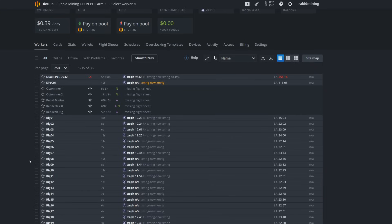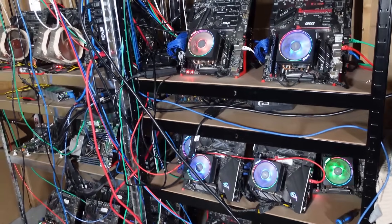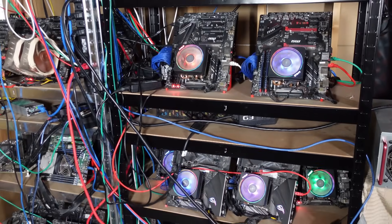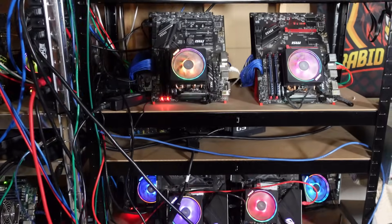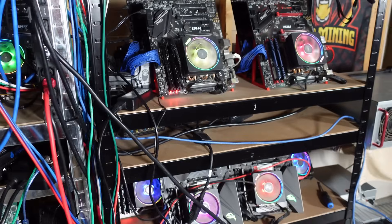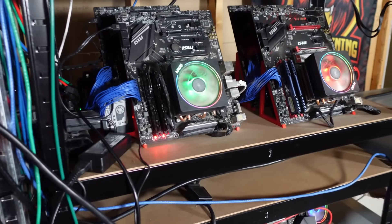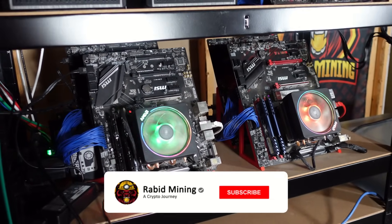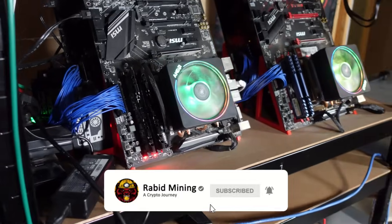Hopefully that helps you get all set up for mining Zeph on a CPU mining rig. We went through what to look for in a CPU, got you set up with the wallet, XMRig, and the pool setup process in both Windows and HiveOS. Thanks for checking this out — hit that subscribe button, share this video around, and I'll see you on the next one.